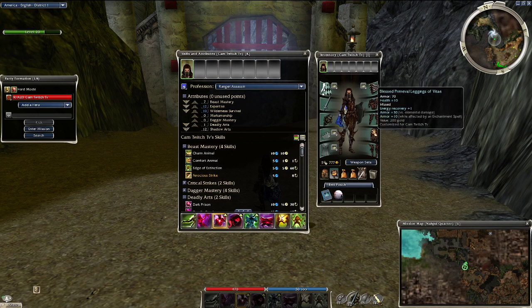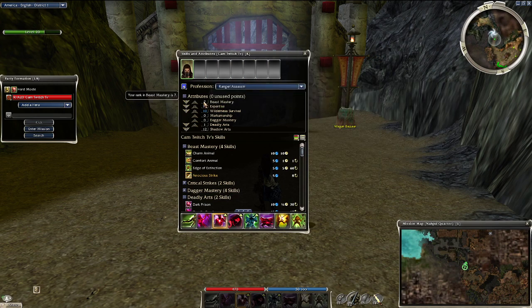In the last two rune slots I just have Vitae runes for a little bit of extra health cushion. For attribute distribution: invest 7 points into Beast Mastery, 8 into Expertise — which puts it to 12 with our +1/+3 headpiece — and 8 into Wilderness Survival, boosted to 10 with our +2 rune. You're going to want a full 12 in Shadow Arts, and whatever's left I threw into Deadly Arts, though that doesn't make much of a difference.